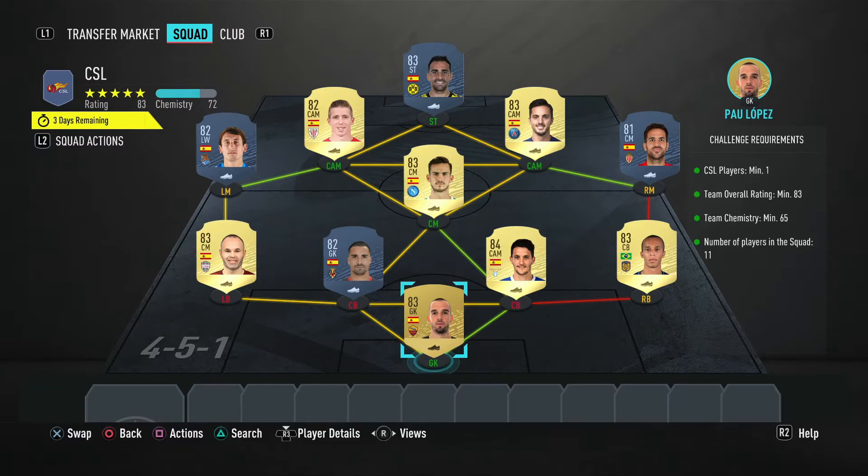This is the second squad — you need one CSL player, 83 rating overall minimum, 65 chemistry minimum, and 11 players in the squad. This one's coming in at 13,000 coins and you get a premium gold players pack back. If you've got the players already it might be worth the punt of trying to get something back from the pack.